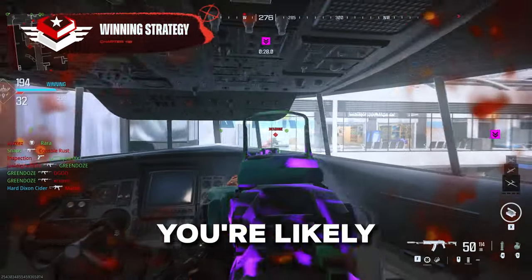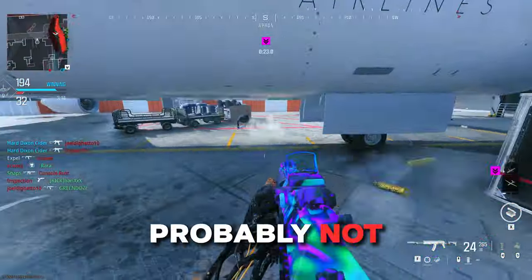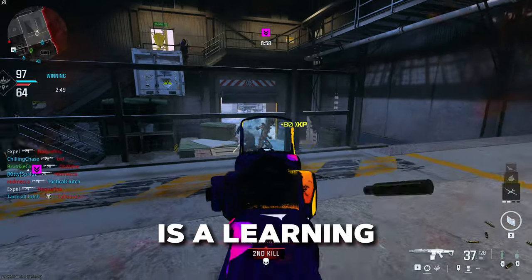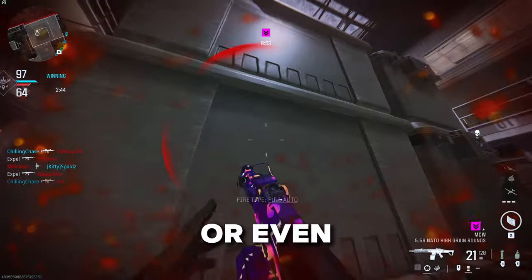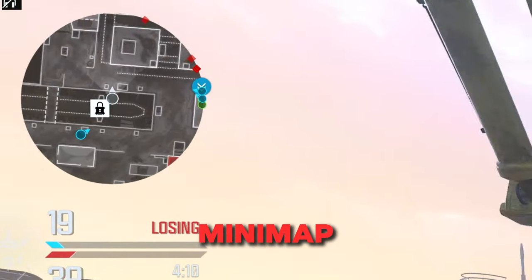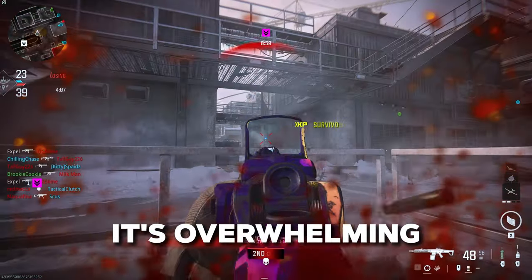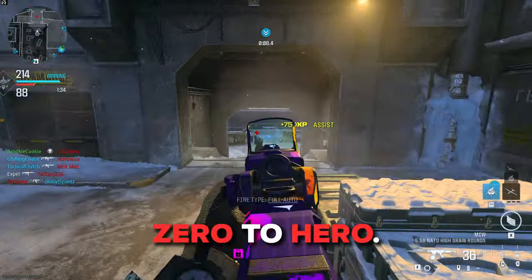Every match you play, you're likely tempted to run straight at your opponent and get as many eliminations as you can, but that's probably not going to work out. Instead, what you need to do is slow down and think. Every elimination and death is a learning opportunity — this could lead to knowing the enemy's location, where they're likely to spawn, or even what weapons are being used. Every piece of information on your minimap is vital. Enemy shots reveal locations. If your team is in one place, the other team is likely on the exact opposite side of the map. It's overwhelming at first, but over time it's exactly what takes a player from zero to hero.